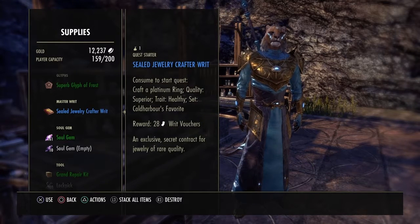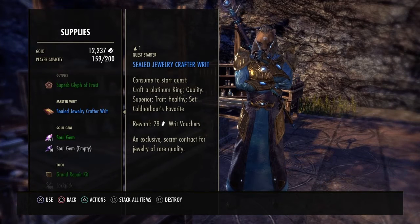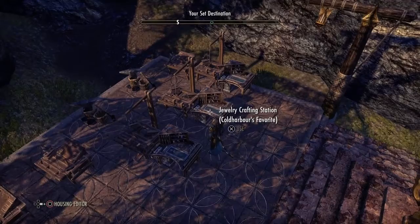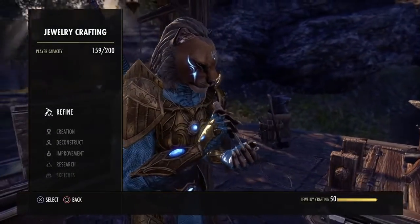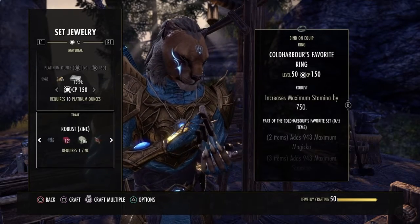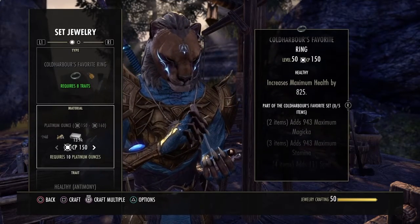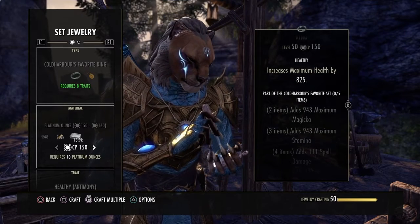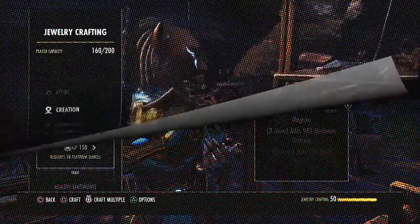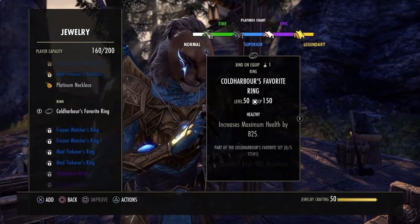Writ vouchers are a type of currency where you can buy things that most players can't buy unless they're doing master writs. If you want to buy the components sold through writ vouchers without doing master writs yourself, you can easily pay about 50,000 gold for some of those things. Is it worth it? It depends on your play style, but I always find it worth it because all the supplies I use for the guild come from the master writ vouchers side of the game.